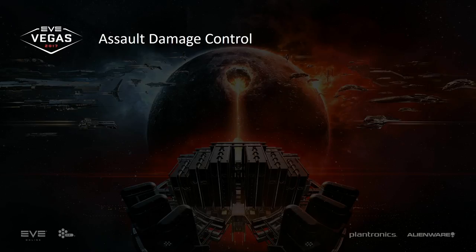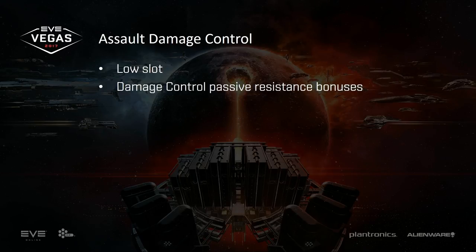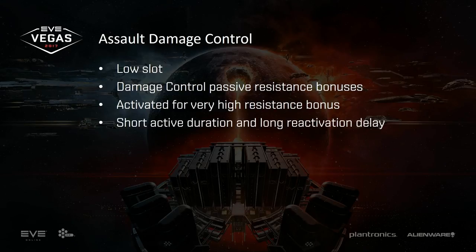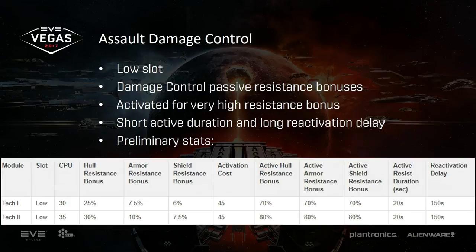One specific thing we're doing is the Assault Damage Control — a low slot module. It gives passive damage control resistances roughly equivalent to a Damage Control II, and then you activate it for extremely high resistance bonuses — around 80% resistance across the board — for a short 20-second duration, after which it goes on cooldown for around two minutes. We're still tuning the stats, but the hope is that you now have a really interesting option against heavy incoming damage: use it to rep up, catch reps, get out of fights, or reposition. We think it'll work well at both the Assault Frigate and Heavy Assault Cruiser level and provide some cool gameplay.